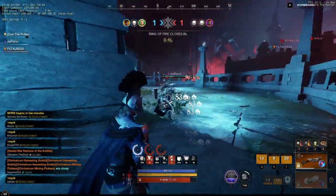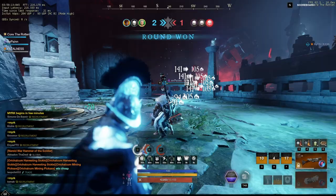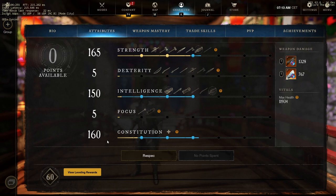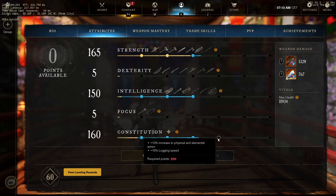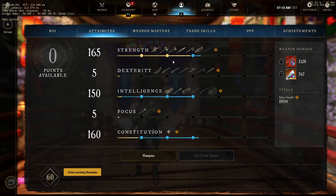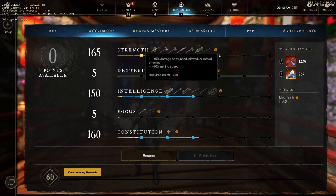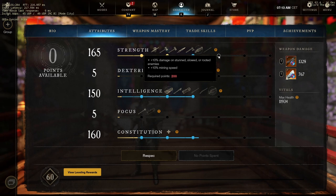Now that you know the pros and cons, let's move over to the build. For my build, I like to run 160 constitution. If I eat a food it will go up to 200, which will give me extra resistances. But usually for an arena, I'll just eat a strength food - it will take me to 200 strength, or just a little bit above it, where I get extra damage on opponents that are slowed or stunned. Great for when you CC or shower somebody - just 10% extra damage, really good.